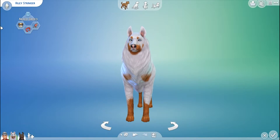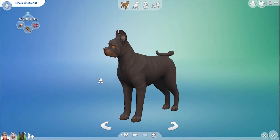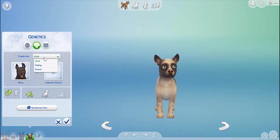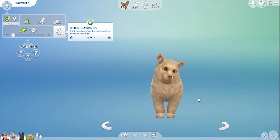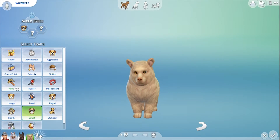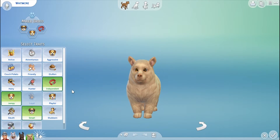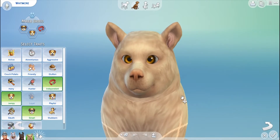Riley just seems like a really fun dog while Whitmore is like 'I don't got time, I don't got patience.' Okay, let's play with genetics and see what these dogs produce. So we have the mom and the dad — and here's the child! Wait, is it a boy or a girl? It's a boy — he is adorable! For traits, closing my eyes: smart, jumpy, and independent. He got the independent and smart traits from his parents but he is jumpy. Oh my god, you're so cute!